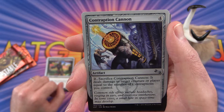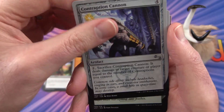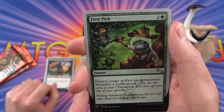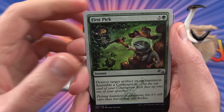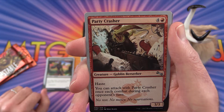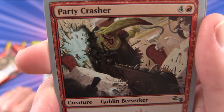Uncommon Contraption Cannon — deals damage to target creature or player equal to the number of contraptions you control. First pick — you get to destroy a target artifact or enchantment and assemble a contraption. Then Party Crasher, a goblin berserker with haste.